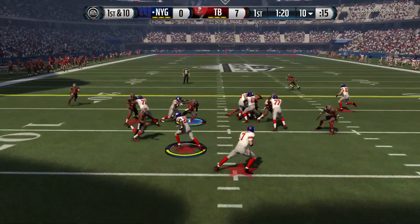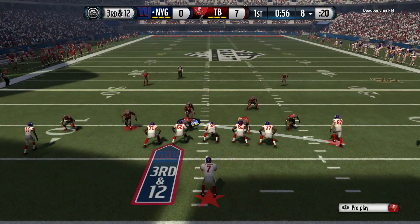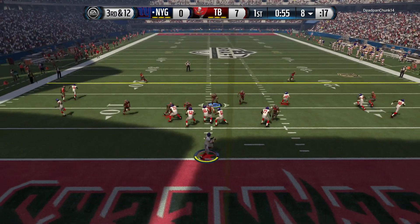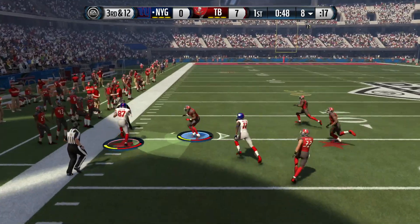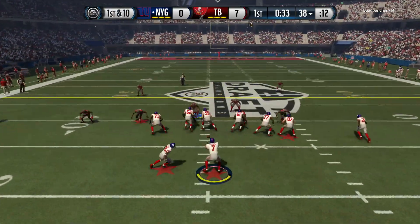Ladarius Green gets the touchdown in the corner of the end zone. So up seven nothing. My opponent has the ball and right here that defense was clamping down. Third and 12 two plays later. We're going to go ahead and bring the blitz on a cover zero blitz. And he throws it off his back foot falling backwards to his tight end, who's going to tie up the sideline and get a nice little gain. We missed an opportunity right there.